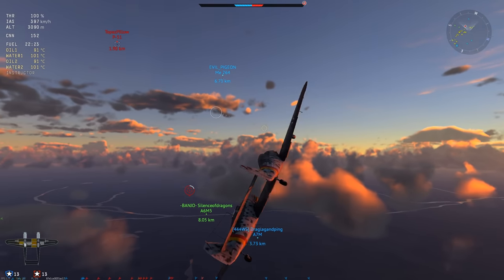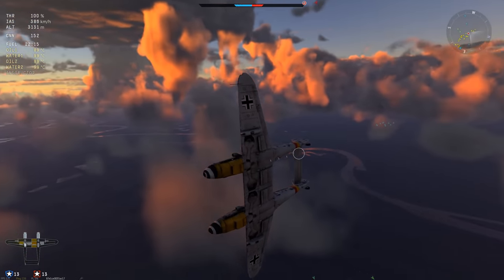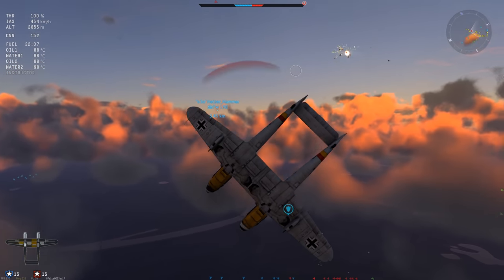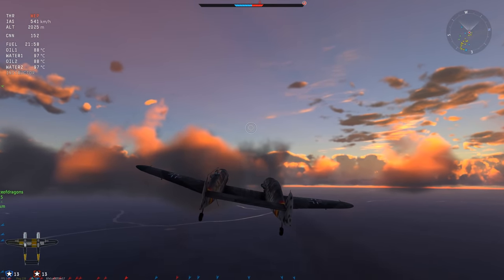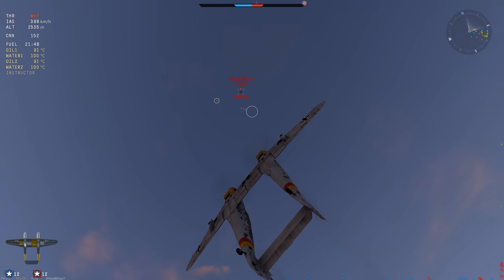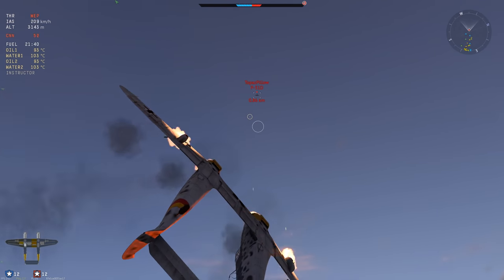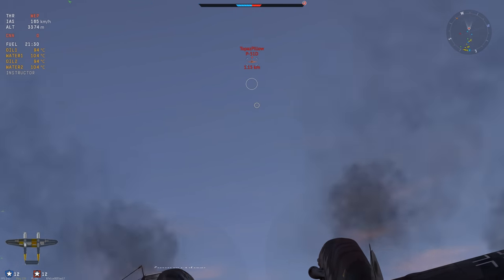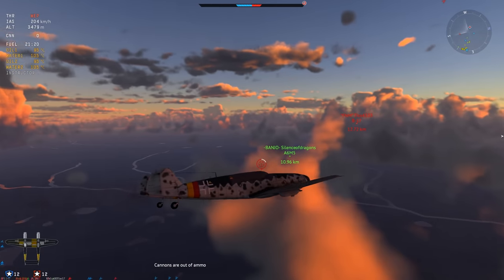This thing is in a bad place at its current BR, especially with the Ta 154 and He 219 available higher up. This P-51 is just outmaneuvering us no matter what we do. We can dive and try to pull up after him but just look at the sluggish feeling of this aircraft. I have 152 cannon shells left - if I had 800-meter gun targeting distance that guy would be dead, but the 30 mils have incredibly low velocity so I'd have to aim way high.